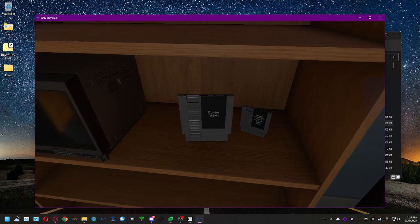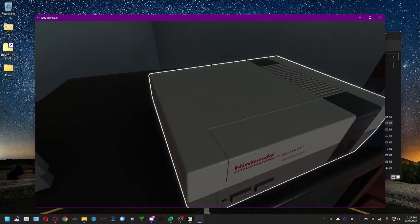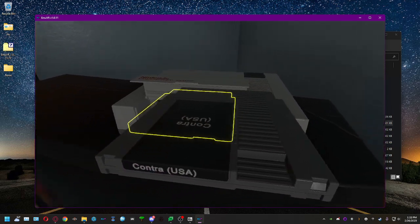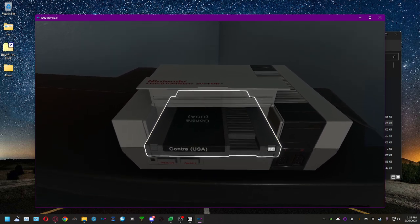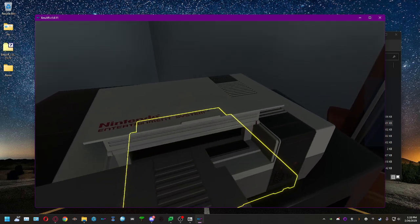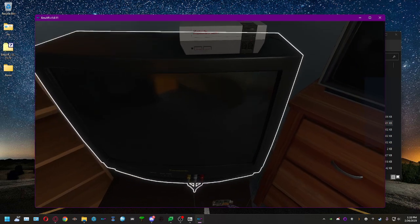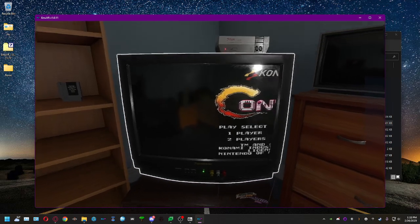Grab the cartridge with X to get a closer look, then press C to open the cartridge slot on the console. The cartridge highlights and rotates for you. Press X to insert it — it goes in. You can pull it back out with X and pop it back in. Once the cartridge is in and the console is connected, press Space Bar to turn it on — Contra boots right up.